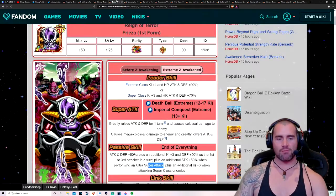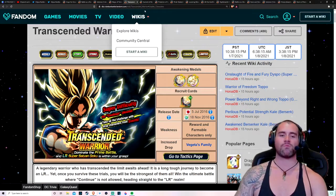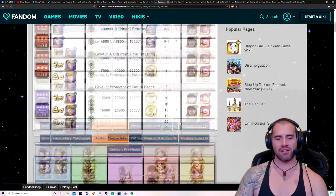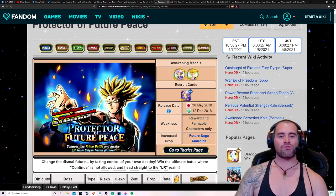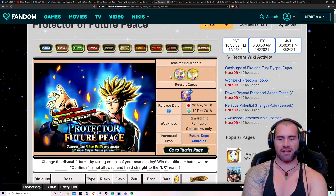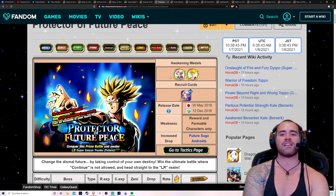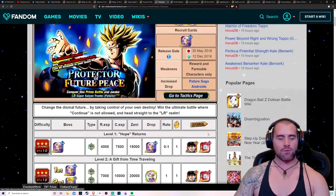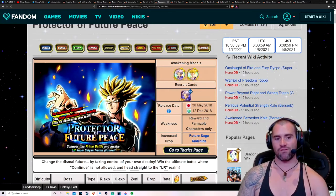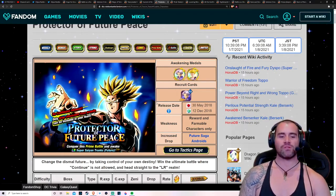My tip is that the Second Form Freeza is probably going to need to be rainbowed when this Trunks gets his EZA. If you can get that Freeza done, you'll more than likely get use out of him — especially if you've got a Wicked Bloodline category leader that you can use and just throw him on the team. He'll be really good alongside him. My tip is that Freeza is going to be needed when this Trunks inevitably EZAs. And I'm really looking forward to that because when Trunks EZAs, Super AGL Super Battle Road will get so much easier. This Trunks is already really good for Super Battle Road.